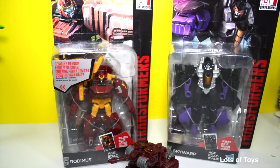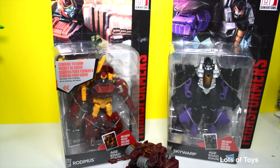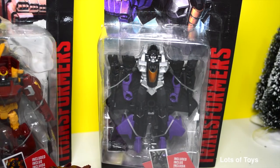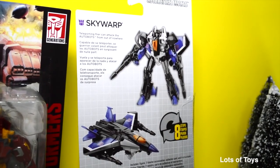Check out these fun new Transformers — we're going to open Combiner Wars from Generations. This one is Rotimus; he combines to form Permadecree. We're also going to take a look at Skywarp, and he's a Decepticon. He converts through an eight-step process and becomes a fighter jet — he's a teleporting flyer that can attack the Autobots from out of nowhere.